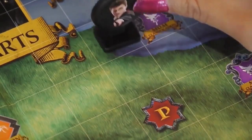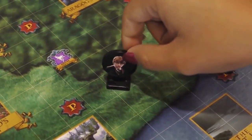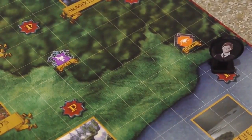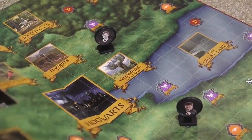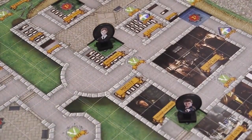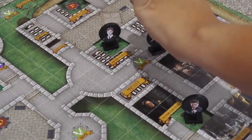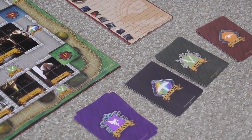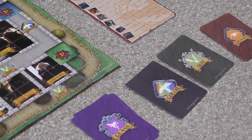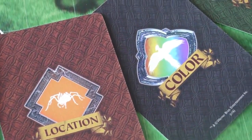If you roll a P, move your piece to a passage space. Then, remove all of the other players' character pieces that are not currently on passage spaces and flip the board. Leave the pieces that are already on passage spaces — they will safely pass through to the other side. After flipping the board, place all of the pieces you removed anywhere on the new side. Then, steal a clue card from one of the players whose pieces you removed. However, you can only take a card from the top of a player's stack.